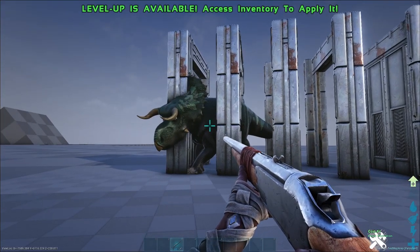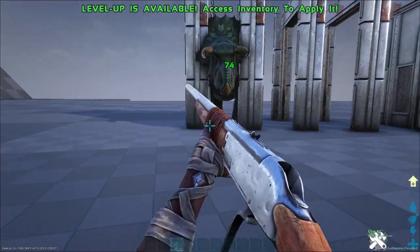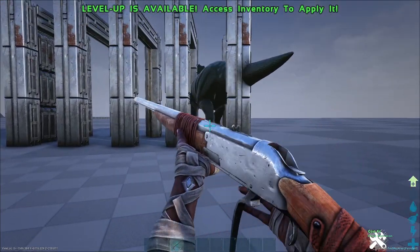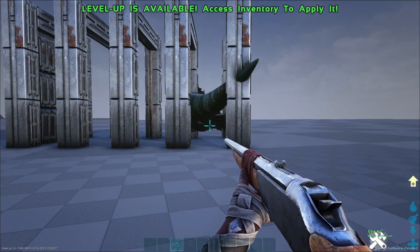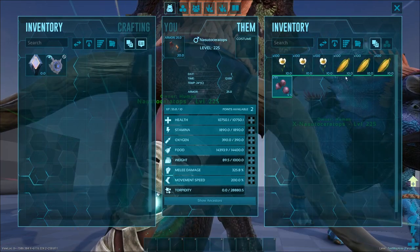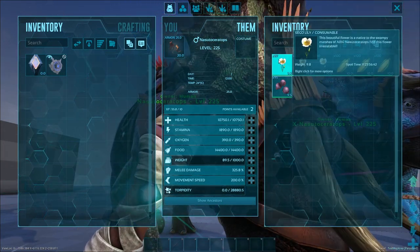Compared to other creatures, Nazutoceratops is a simple KO tame. They do have some natural resistance, so they will take more arrows, tranq darts, etc. However, they will only eat Saigo Lilies or Longgrass. Even post tame, those are the only things it will eat.